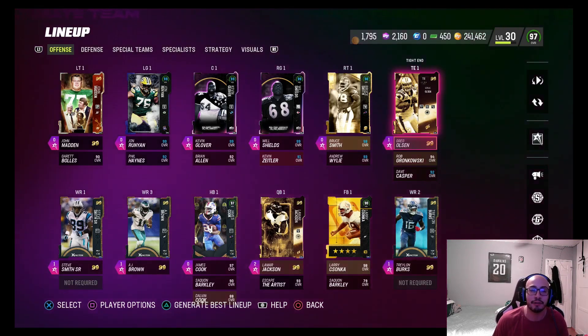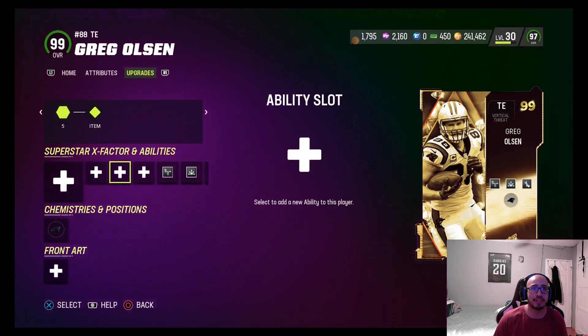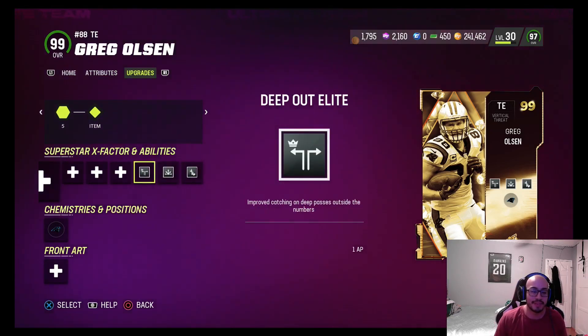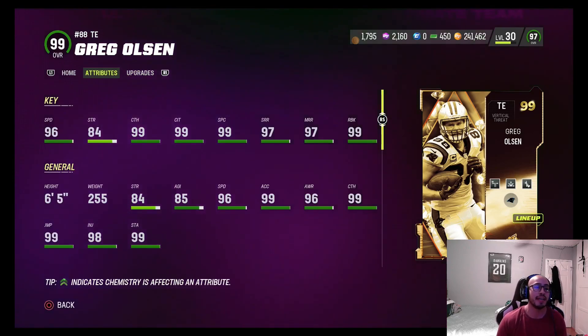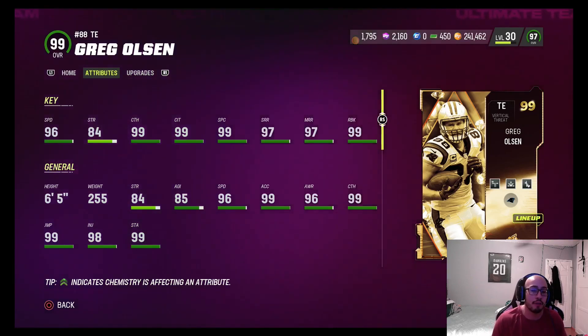We get to showcase Lamar Jackson here alongside 99 overall golden ticket Greg Olsen. On Lamar Jackson we added Hot Route Master, Fearless Gunslinger, and Pass Lead Elite. Greg Olsen has Honorary Lineman, Route Technician, and Deep Out Elite. He doesn't have Short Route Elite — that archetype just doesn't include it. His stats are solid: six foot five, 96 speed, 84 strength, 99 catching, 99 catching in traffic, 99 spec catch, 97 route running for short and medium, and 99 route blocking.